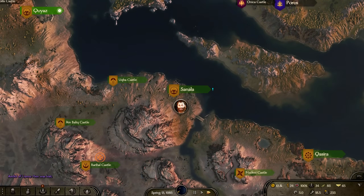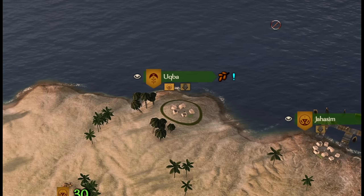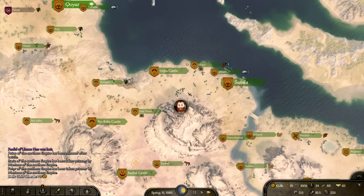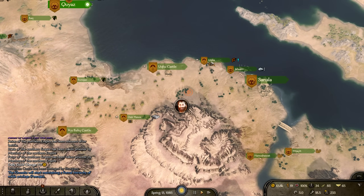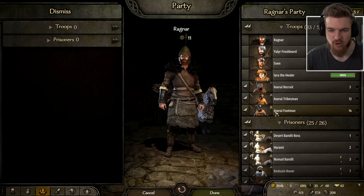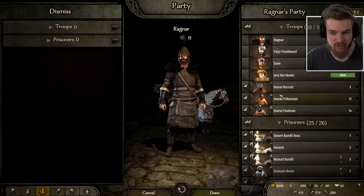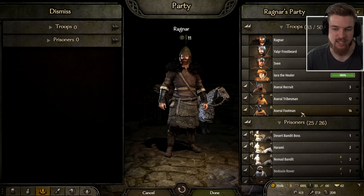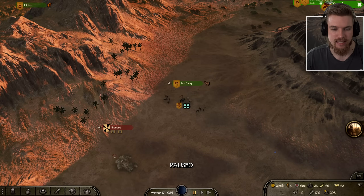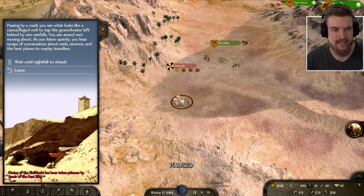Ragnar ventured across the lands battling looters to level his troops and doing noble deeds to help the Azerite people, until he found a bandit hideout. Now we use the core prisoner-farming strategy — our party now has loads of Azerite footmen leveled up from Azerite recruits through tribesmen. We take these guys into a bandit hideout to raid it.